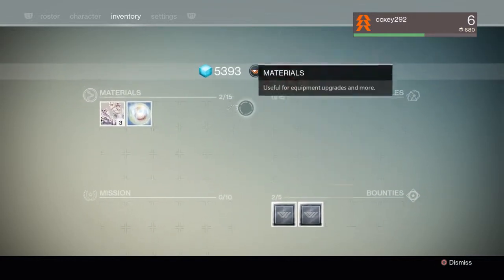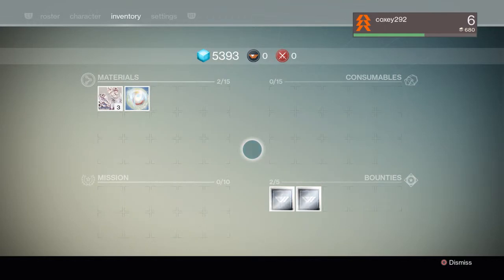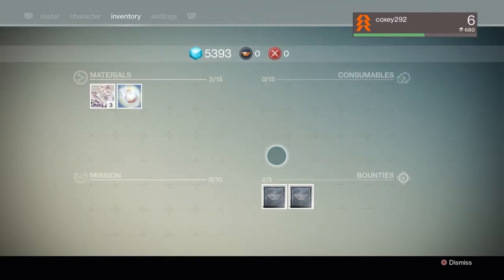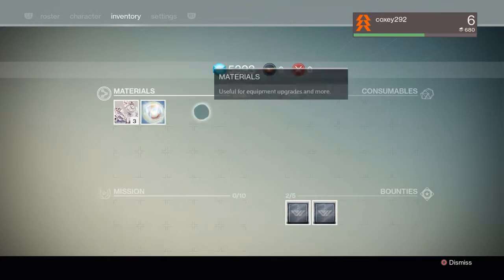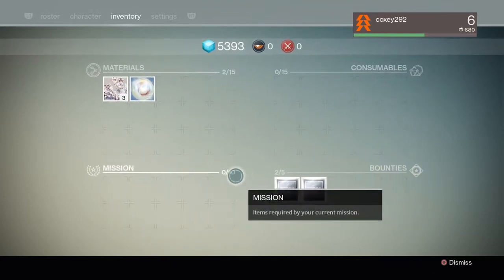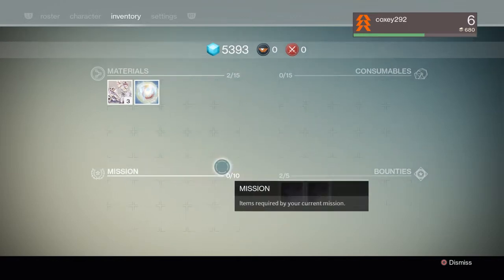Into the actual inventory — there are all sorts of materials, plus consumables like extra ammo or items that drop from enemies to give you extra glimmer from kills. My Titan has an item where if I use it for 10 minutes, I get extra glimmer from killing the Fallen. Mission items are exactly what they sound like — if you have more than ten, you're doing something wrong.